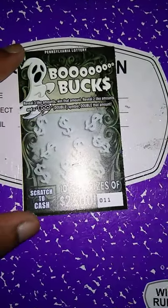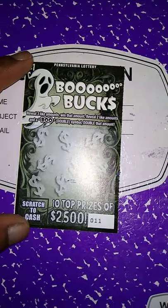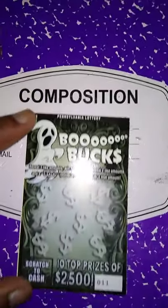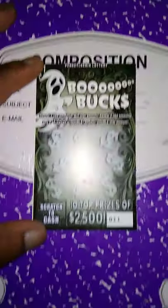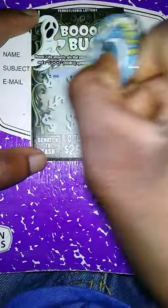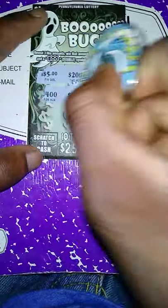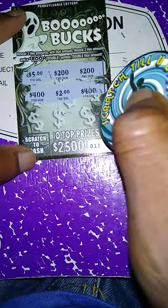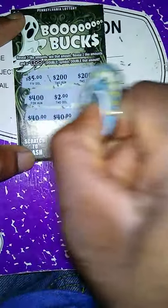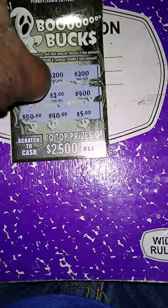Next ticket up is the Boo Bucks. Get three like amounts, win that amount. Get two like amounts and the boo symbol, win double. Let's see if we got three like amounts. Two, two hundredths, one, five. Four hundredths, two, four hundredths, forty, forty-five. So this ticket is a dud — no three like amounts, no two like amounts and the boo symbol.